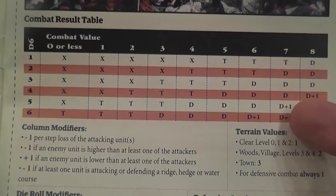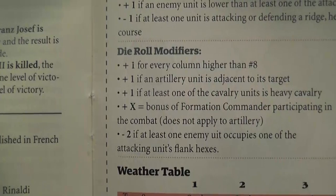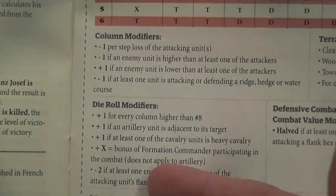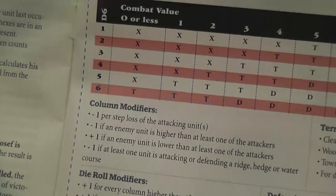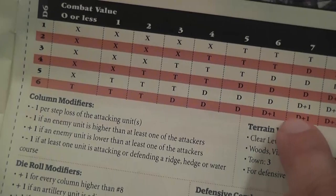Once you have your column, you roll and apply modifiers, then cross-reference with the column. An X result means nothing happens; T means take a cohesion test — fail and it counts as a D result; D means the unit is disrupted; disrupted on a fresh unit disrupts it, disrupted on an already disrupted unit inflicts damage, and D+1 means disrupted plus 1 hit.